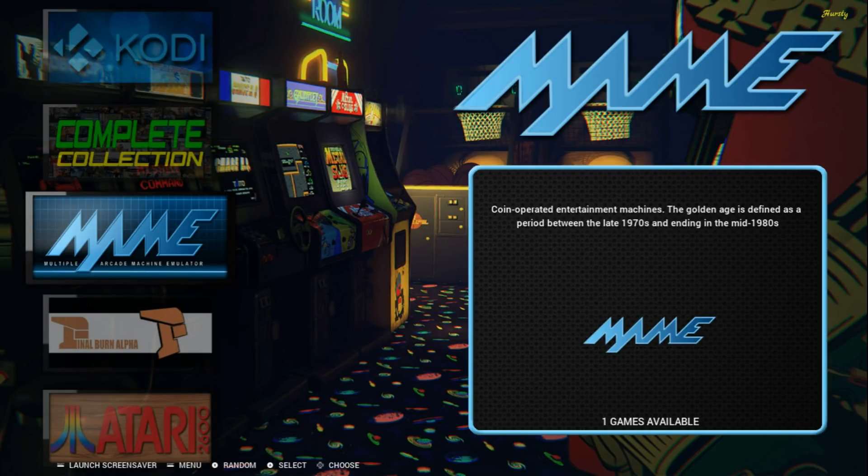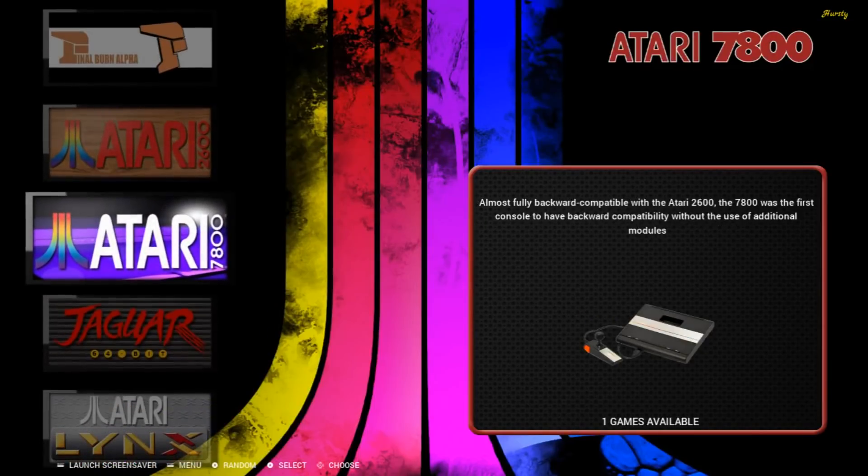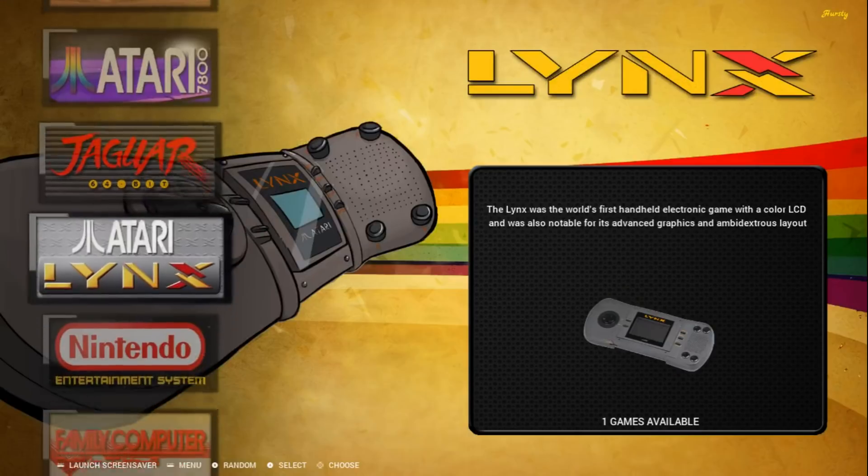So there are three themes to show. The first one is Back to Basics. This was ported over from a theme he did for Attract Mode, and he's porting it over to Emulation Station. So far, this particular theme covers 205 systems and collections, so it's pretty in depth.